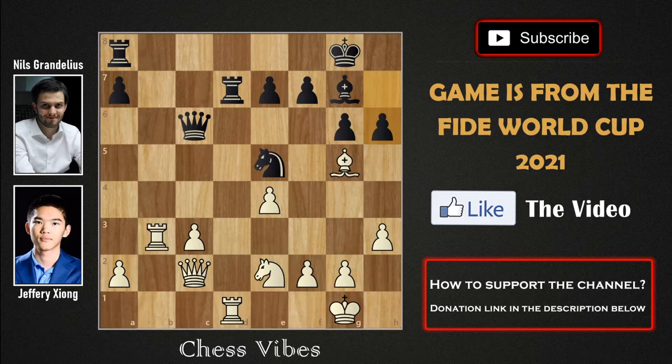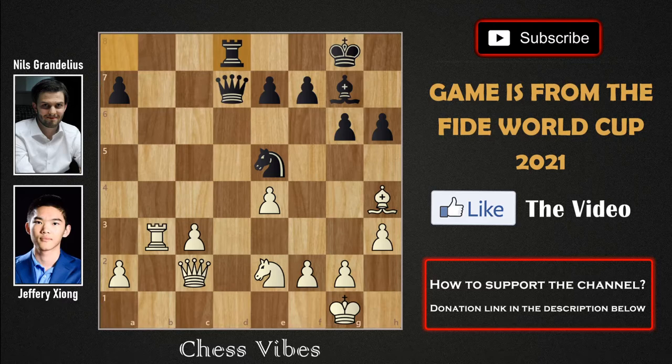White is asking for a rook trade. We have h6 by black, hitting the bishop on g5. The bishop has to move, but first we have rxd7, capturing the rook, queen into d7, bishop to h4 by white, rook to d8. By playing rook to d8, black now has full control on the d-file. We have knight to d4 by white.